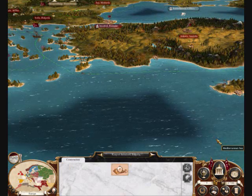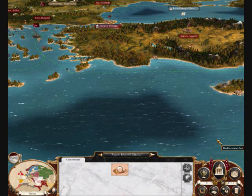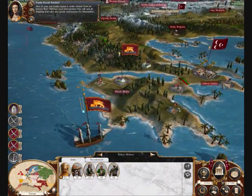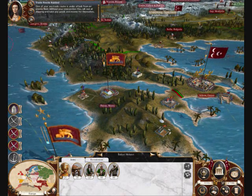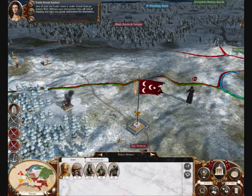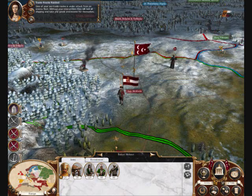I've spent every single last cent I have, and I'm going to quickly advance to the next turn and give you a status update. Right off the bat, things aren't going so well — I've had war declared on me by the Venetians, by the Persians, and the Polish. The Polish attacked this territory here, but fortunately I was able to drive them off and maintain my hold on it.